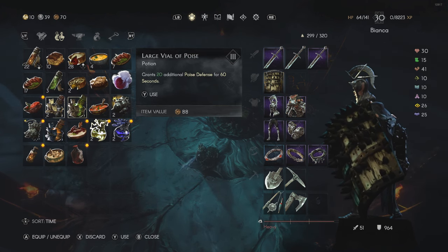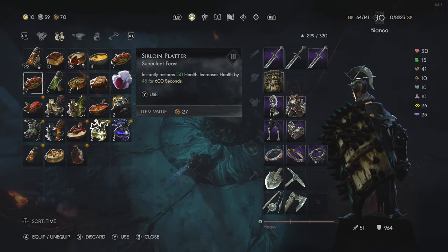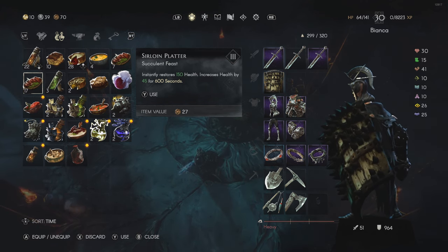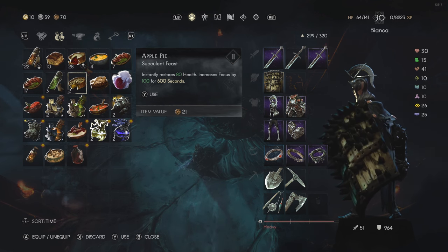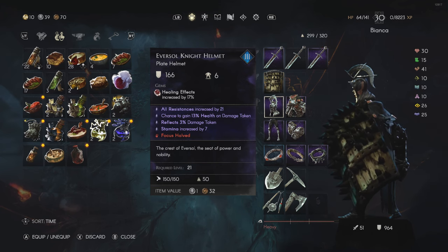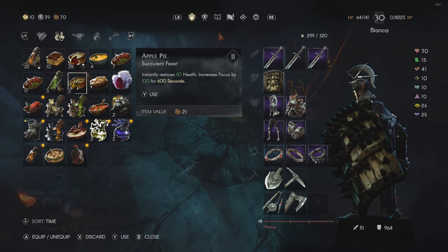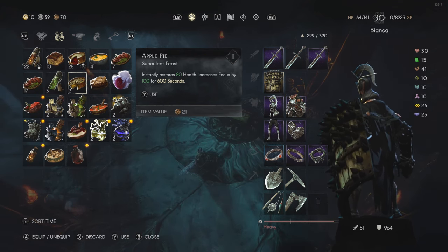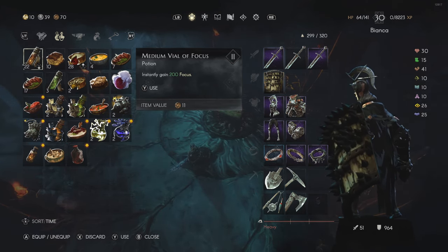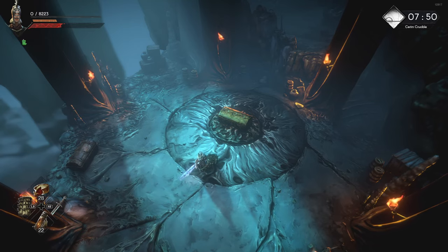In regards to food items, I'm using two. The first is the sirloin platter to increase my health a little more — it gives 45 extra health for 600 seconds, which is 10 whole minutes. The second increases my focus by 100, because one of the negatives on my helmet is that my focus is cut in half. The apple pie is pretty important there — 100 focus points for 10 whole minutes. I also have focus potions if I need one during a fight, but that's about it.